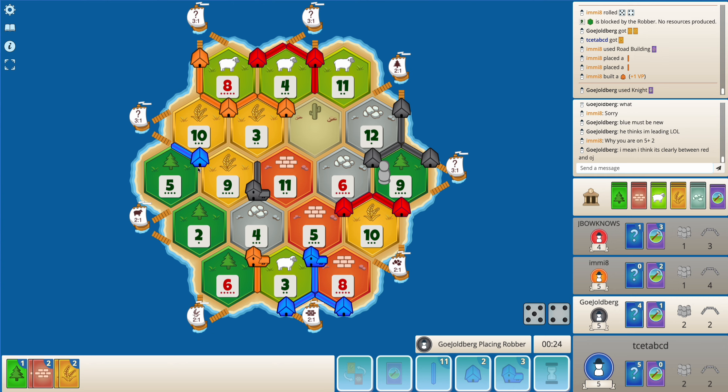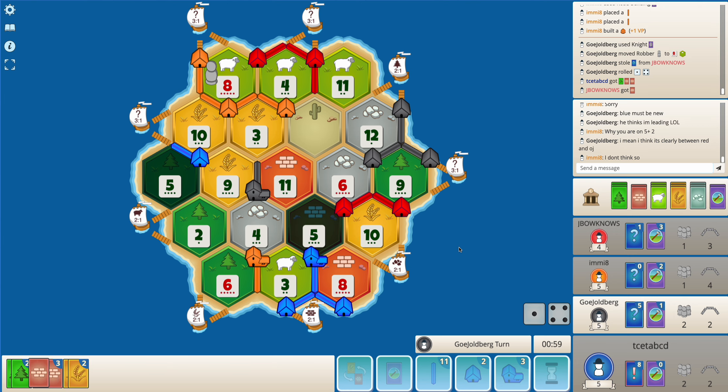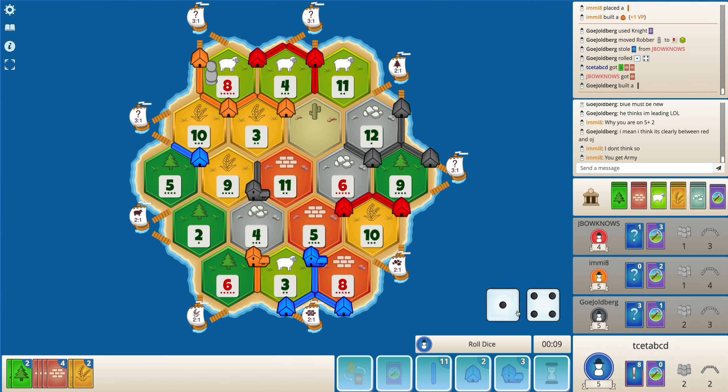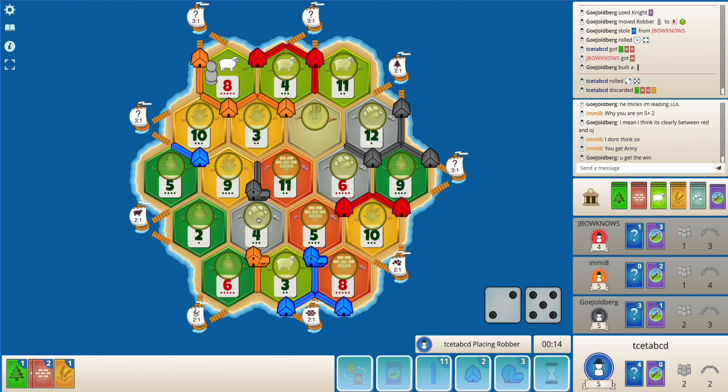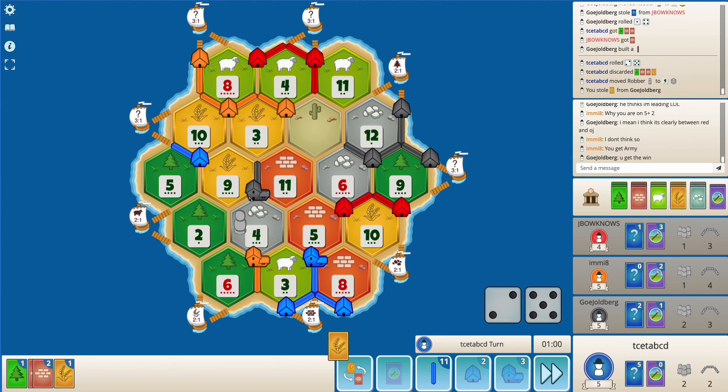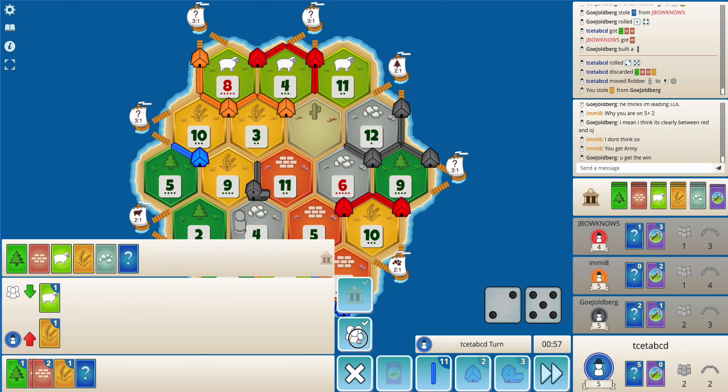Orange plays a knight - should not be targeting me, especially if black thinks red and orange are in the lead. Okay, this is pretty good - another eight or five and I can get my second city. If a three rolls I can actually just get a road settlement. Okay, this was also a possibility. I get a wheat - not the card I was hoping to get.